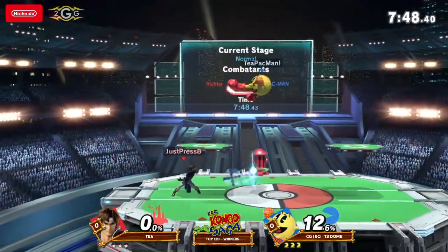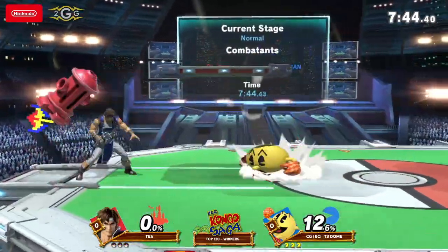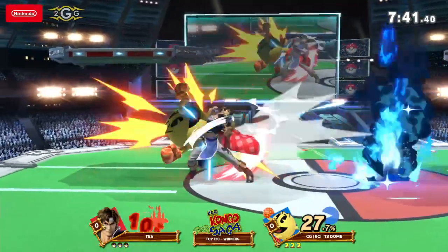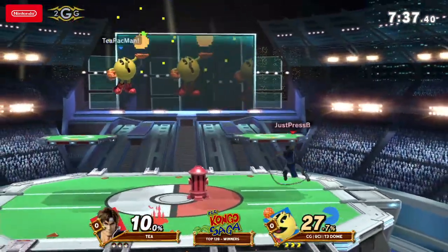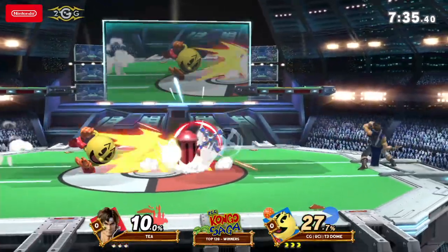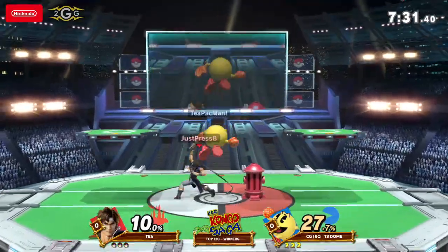T put Trello on display for some Twitter combos yesterday and he made it look real easy switching from Zoner to Brawler. And that's kind of what T is going to have to do in this matchup, especially when you're playing a Belmont — you're going to have to be able to turn it on and off when you can.